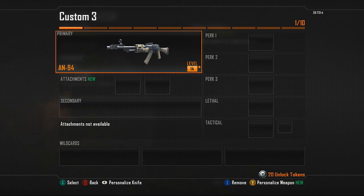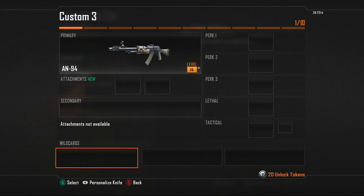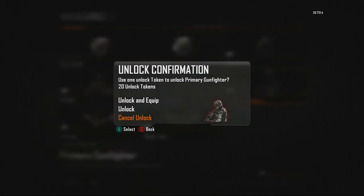Go down to your wildcards and you're going to want to put on Primary Gunfighter as your first thing to do with the AN-94.